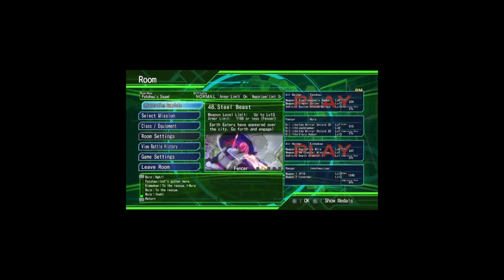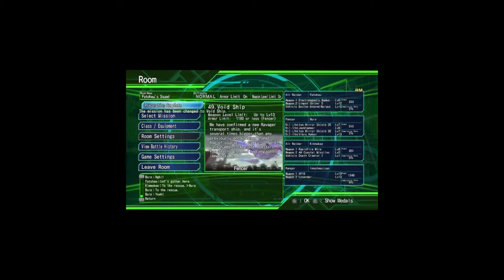The Mission Modes include over 50 missions that are story-based. The story's pretty simple — just destroy evil alien monsters, such as these huge gigantic ants and these flying robots.